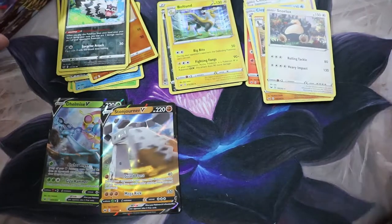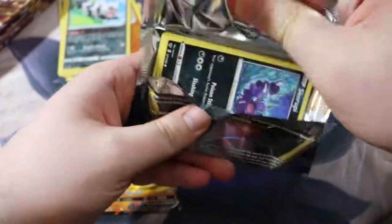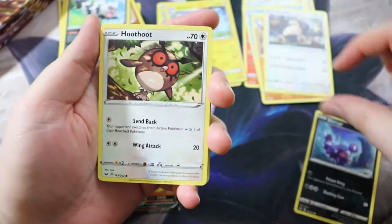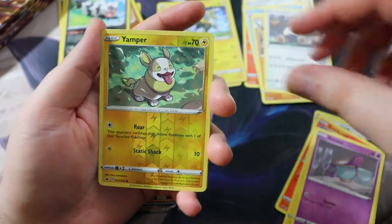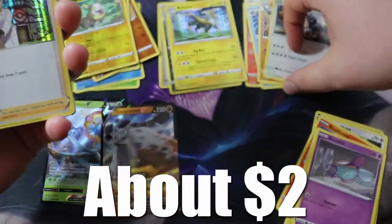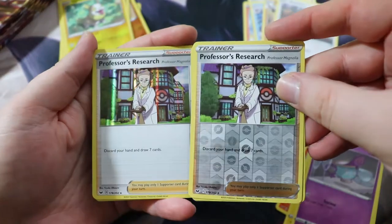Got a Mawile, Goldeen, Diglett, Hop — reverse Hop trainer card, I like Hop. Durant, Galvantula, Lелune, and an Energy. We still have at least half a box left to go, making pretty good time. I'm going to try to open up these Pokémon cards as fast as I can while still admiring the excellent artwork. Got a Foil Rare Grapploct followed by Sandaconda — a double Foil Rare pack, pretty cool.